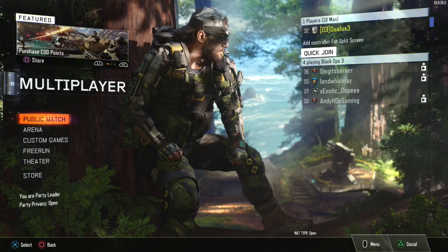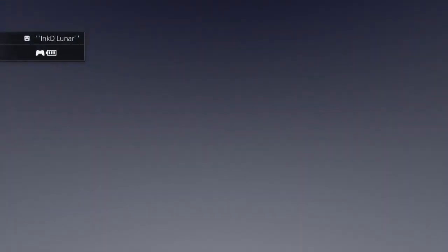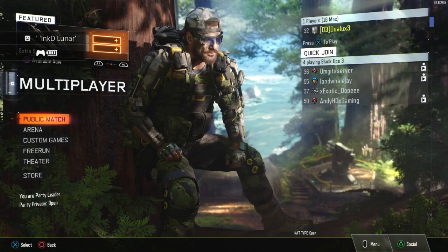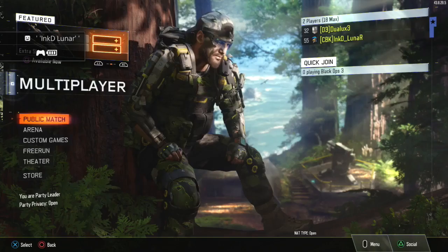I'm gonna slow down this clip for you guys because I did it really fast — it was taking me way too long to do this glitch. Basically what you want to do is turn on both your controllers, go over to multiplayer, and start up multiplayer with your main controller — the account you want to duplicate to, your lower level account.